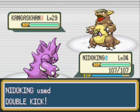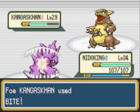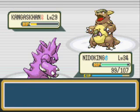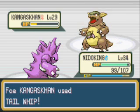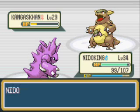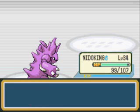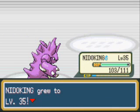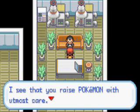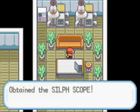Kangaskhan is a normal type Pokemon. It knows Mega Punch, Mega Kick, Dizzy Punch, and Bite. Its special ability is that if you put it to sleep it'll wake up the next turn — it doesn't stay asleep for long, so take note of that. You shouldn't have too much problem defeating them. A good fighting type move works great. You get 1000 XP and Nidoking gets up to level 35. Now you're pretty much done with Celadon City. All you gotta do is come back here after you get the Poke Flute and wake up Snorlax. There's the Silph Scope!